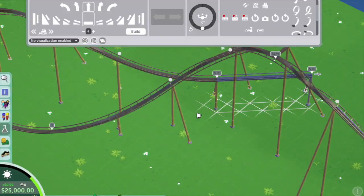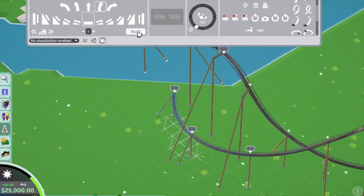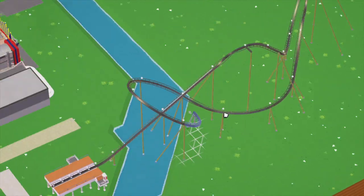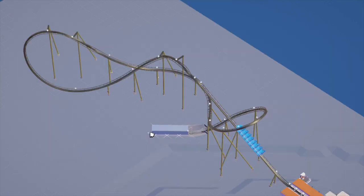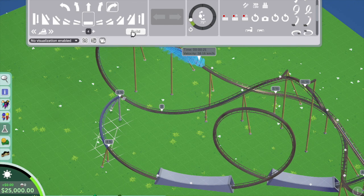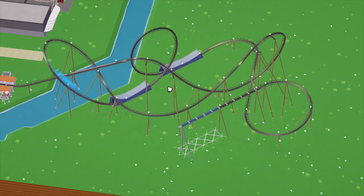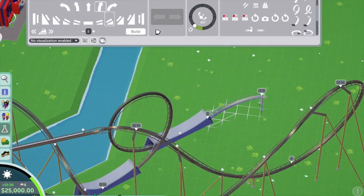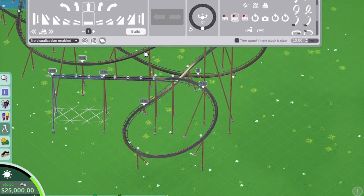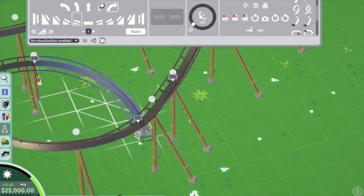I'm doing a BnM layout, starting off with a launched lift hill very similar to the Hulk, then going into a zero-g roll, and then bashing out some inversions - straight into an Immelmann, then a turnaround around the launch, then some sort of vertical loop. I want the first section to have big inversions, then hit a mid-course brake run, and the last part to be low to the ground with helixes and a corkscrew.